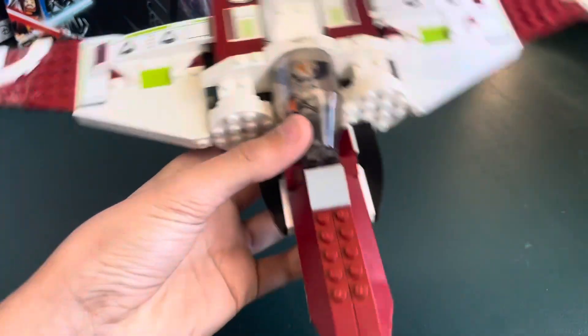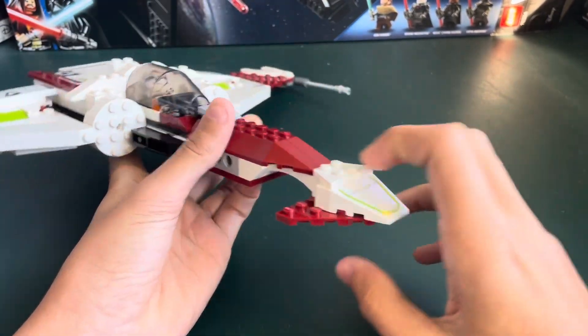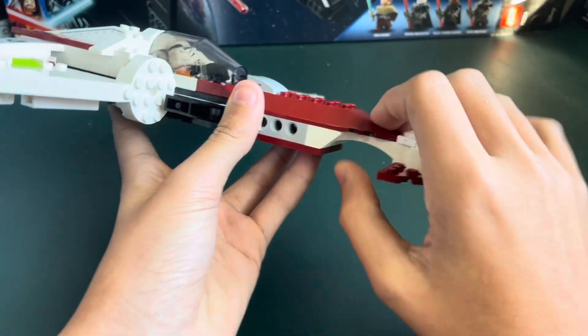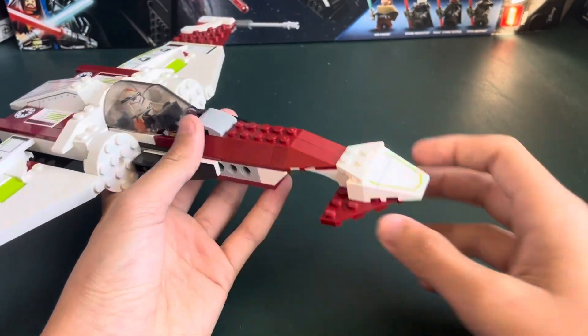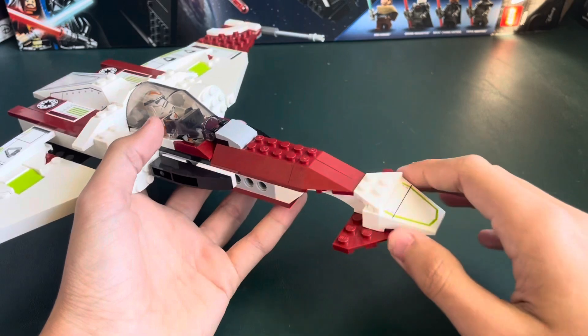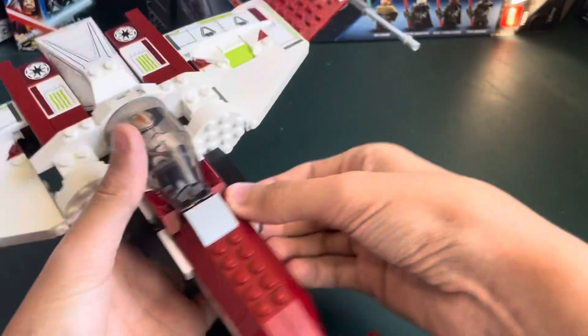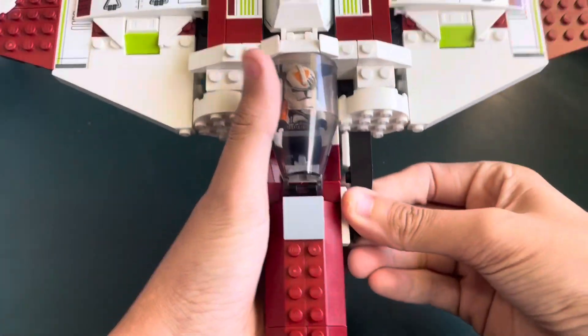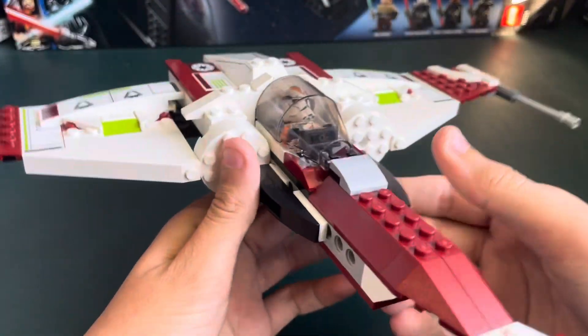Starting at the front, you've got that classic Z-95 shape right here, and it looks pretty cool. There's good use of these arch bricks, and I think it just makes a very good look overall. One bad thing about this area is these Technic bricks, though he does try to cover them up a little bit by using these plates, which makes it look a little bit better.